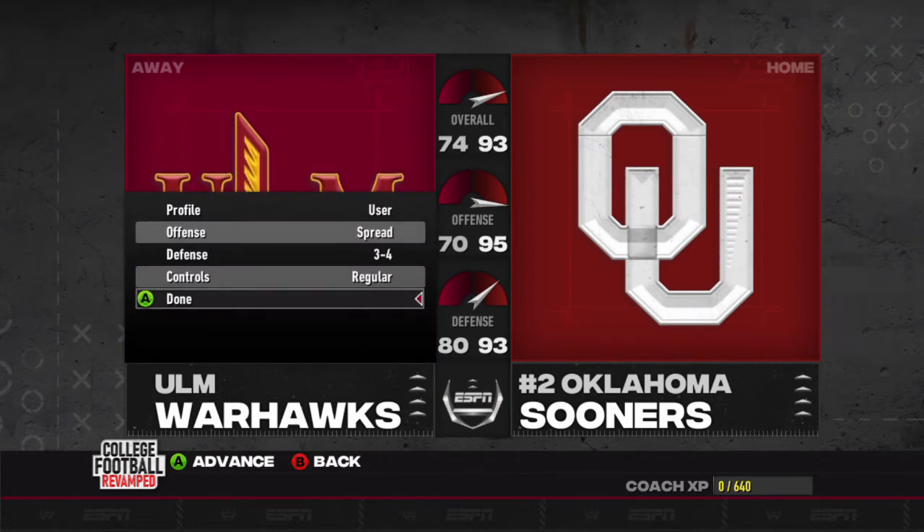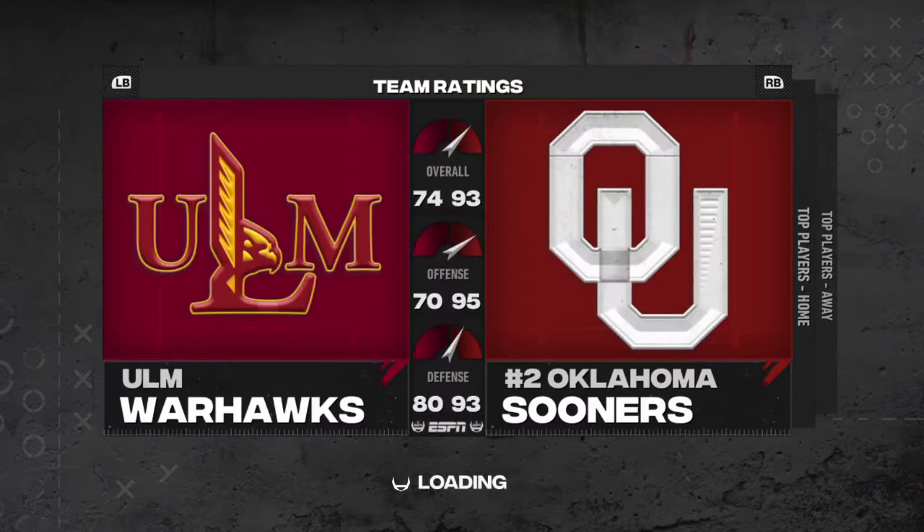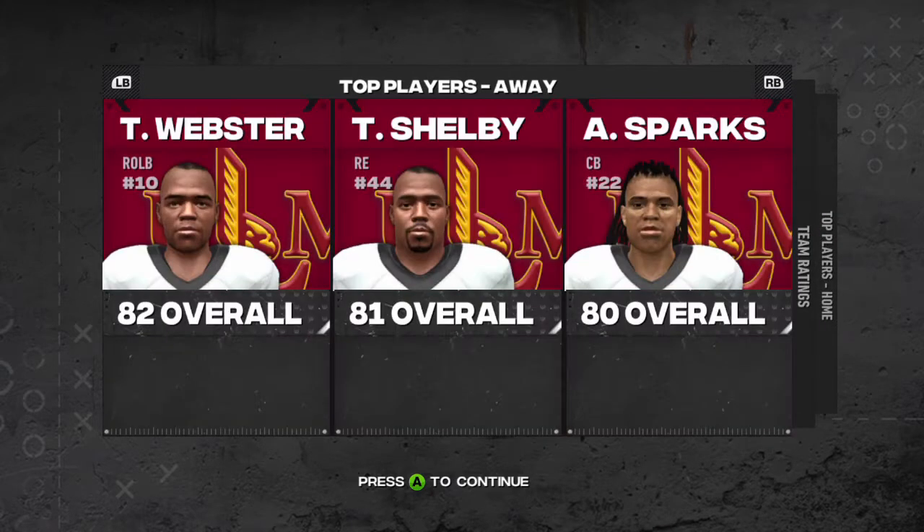We are in a big deficit compared to Oklahoma. We are only a 74 overall and Oklahoma is a 93 overall, so we'll see how this game goes. Their top players are Benito, Brickick, and Mims. Mims is going to be a scary wide receiver that hopefully we can deal with. Our top players are Webster at 82 overall, Shelby at 81, and Sparks at 80.